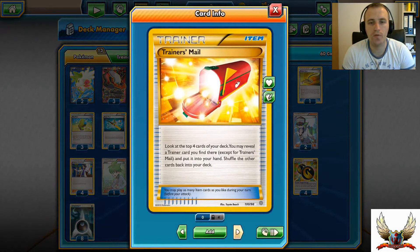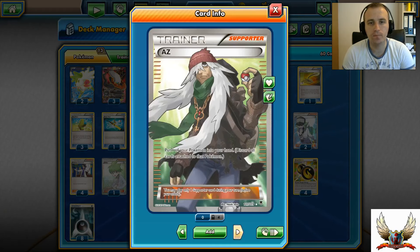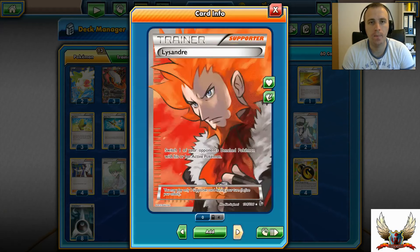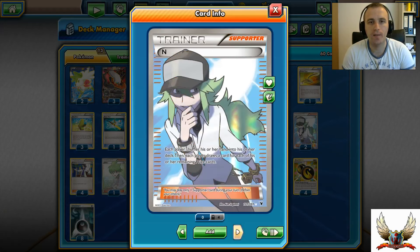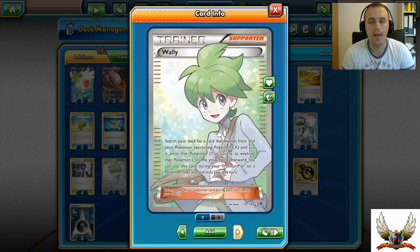Four copies of Trainer's Mail, four Ultra Balls, and four VS Seekers - pretty much staples. From Supporter cards, one copy of AZ, one copy of Lysandre, two N, and four Professor Sycamore - six Supporters total for draw. I also have one Wally, just for a potential turn-one Garbodor if I can set up pretty well.